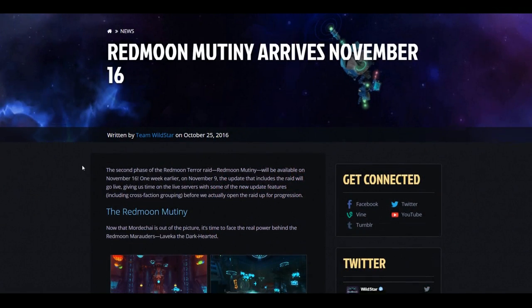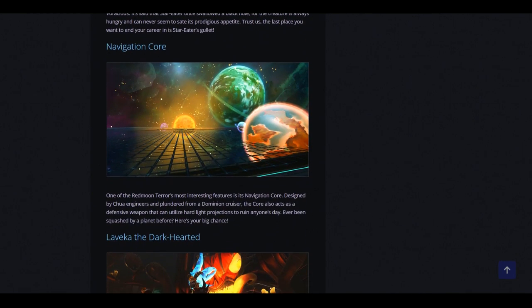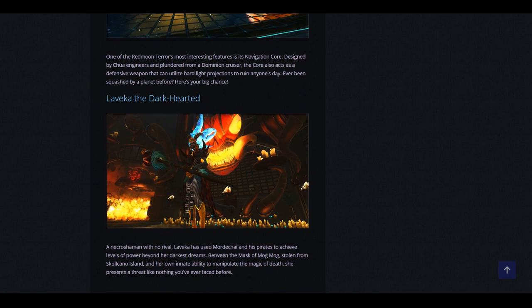A lot of cross-faction stuff — you can finally do some cross-faction raiding, cross-faction housing is on the way. You're going to be able to raid together and do a lot more of the game content together, Exile and Dominion. Then, following that week on November 16th, Red Moon Mutiny — the second half of Red Moon Terrace coming out. You'll get your stab at Lavica the Dark-Hearted, and she will be very difficult. There are about a dozen mini-bosses in Red Moon Mutiny as well. If you're interested in raiding, please jump on the PTR and test that for us — we've gotten a lot of great feedback and we've been working on fixing all that up. Please don't hesitate to check it out on the PTR and let us know what you think.